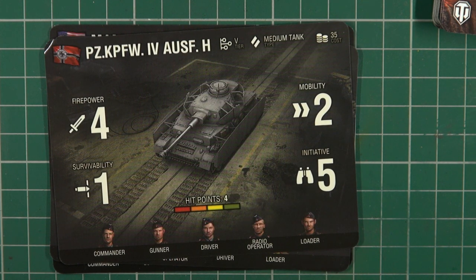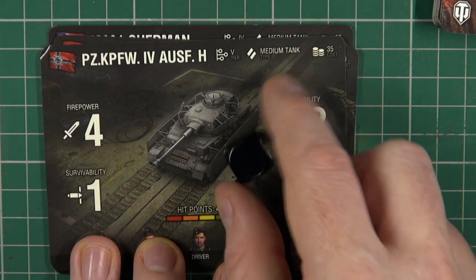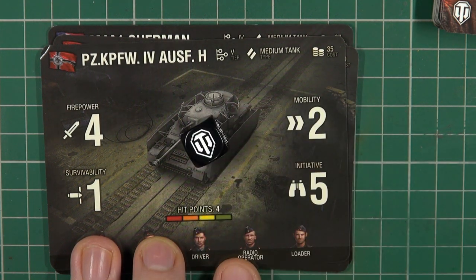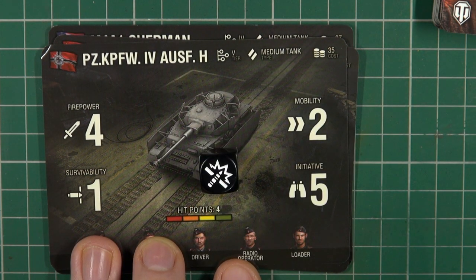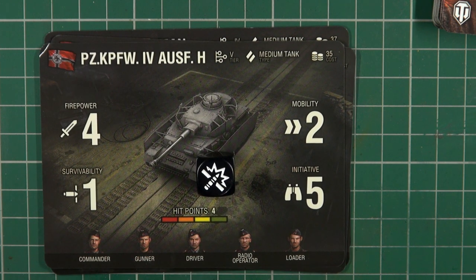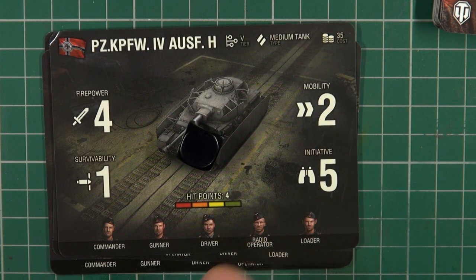Finally, you get six World of Tanks dice. They have three blank sides, one World of Tanks symbol which is your crit, and one impact symbol which is your hit. Whether attacking or defending, you use these dice. There are modifiers that add or subtract dice, but there is a cap so you never roll more than six. Some vehicles gain bonuses — mediums can re-roll a blank, and tank destroyers halted in cover gain an extra die when shooting, making them more powerful when sniping.